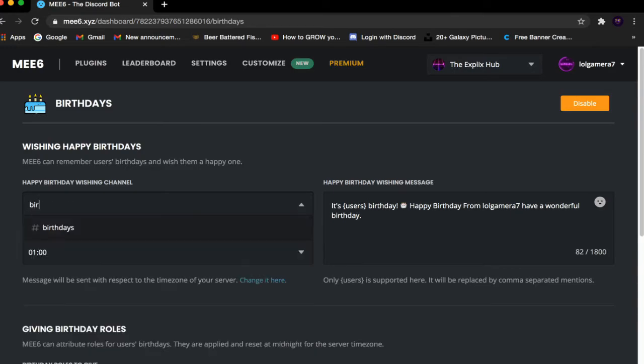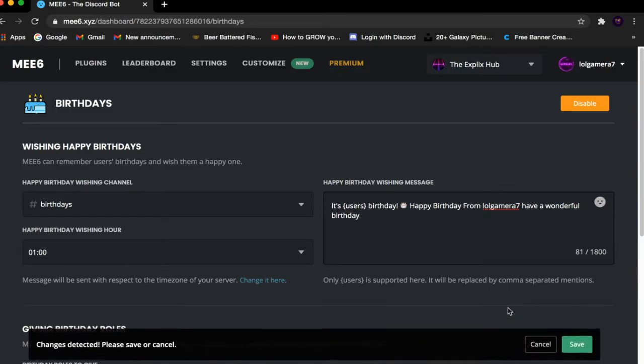For me it's going to be the birthday channel, so I'm going to click that. Now we have the message here — you can customize it however you want. Do note that there is a 1,800 character limit. If you're happy with the preset message already, you don't need to customize it.